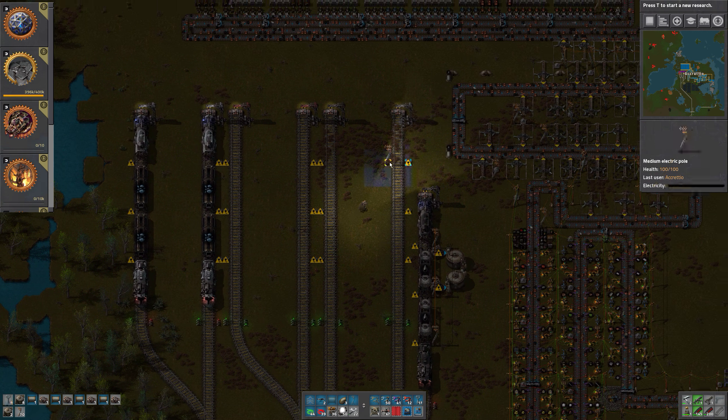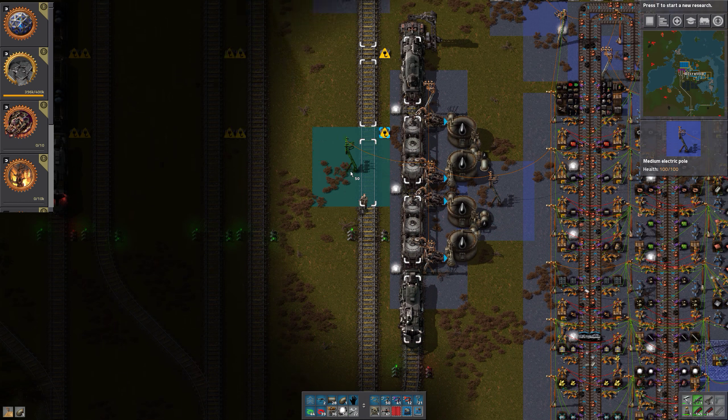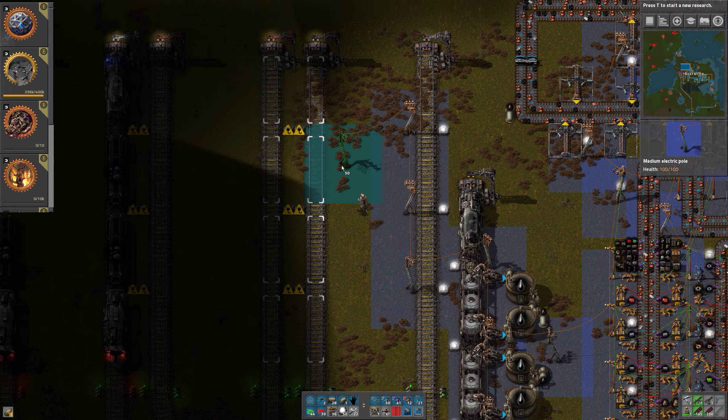Do we have any pipes? Yes. Let's grab all of them, put a pipe there and there, and go underground. Do we have underground pipes? No. Let's create a bunch - not those, but we need a few of those. We do have some power poles, that's good. Then we get some lights and continue with the power poles in all the other spaces.